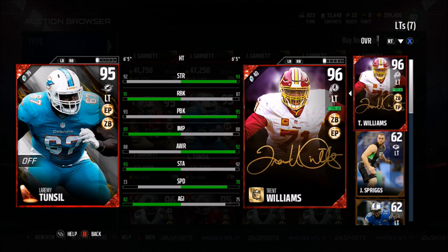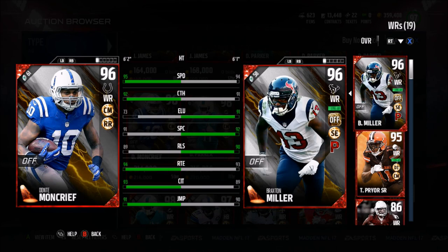And then we have 96 overall Dante Moncrief with chain mover and route runner chemistries: 95 speed, 92 catch, 73 loose, 89 release, 94 route running, 93 catch in traffic, and a 91 jumping. He also has a 70 run block.